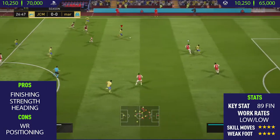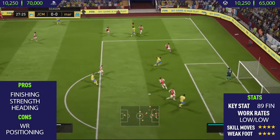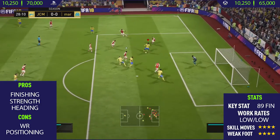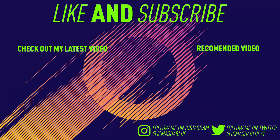You can see him do a nice ball roll to get past a player, then a nice pirate skill move while defenders go in for slide tackles. He does a nice El Tornado spin, goes for the fake shot, and does some really nice left-stick dribbling. He goes for the ball roll, takes a finesse shot, hits the post, and then Muriel manages to finish it.